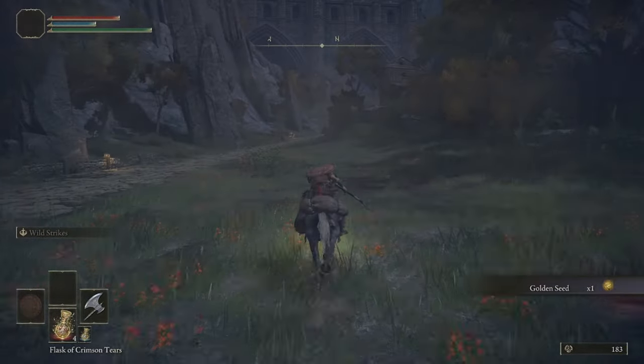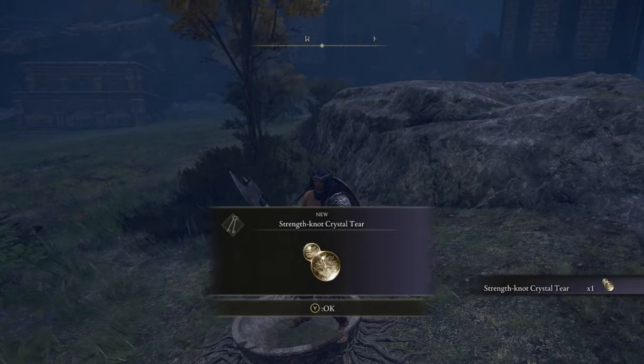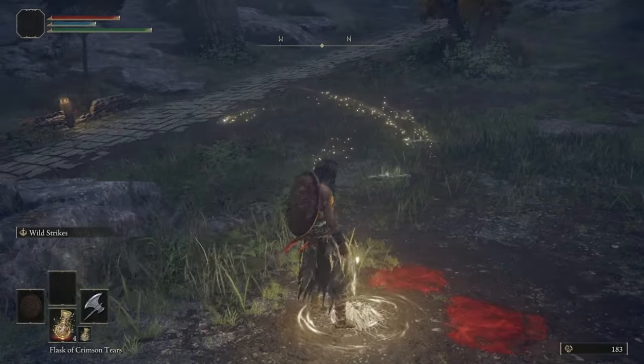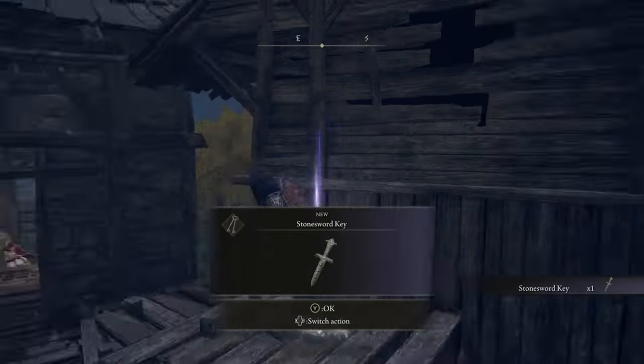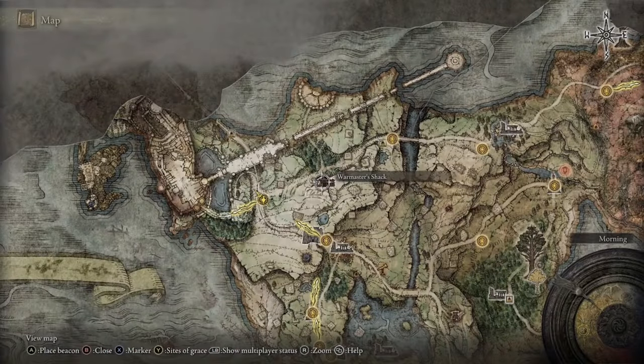Run north all the way to the location shown on the map to pick up the Strength-Knot Crystal Tear, which gives you plus 10 strength after you consume it. You'll also need to stop at the Storm Hill Shack Site of Grace, where one of the rafters next to the shack has a Stonesword Key — grab this because you'll need it to unlock your first talisman.